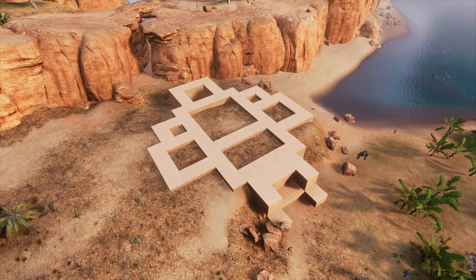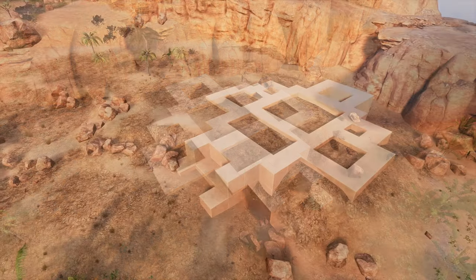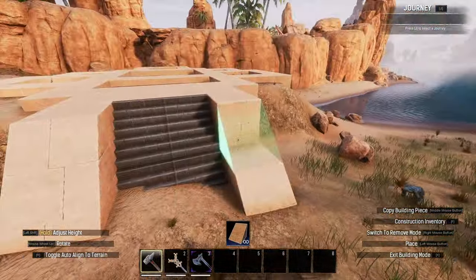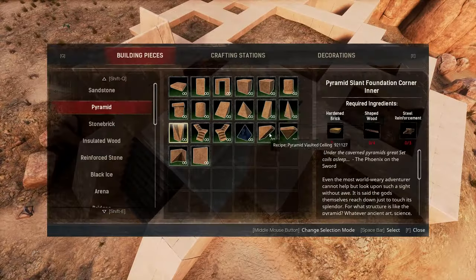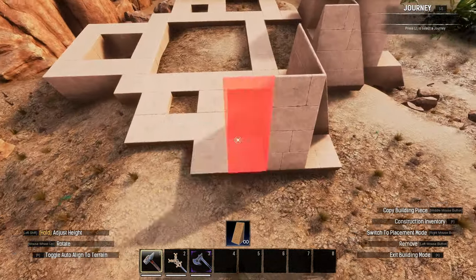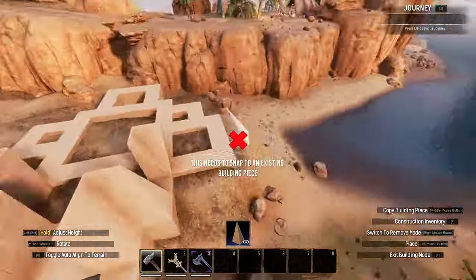I started off with the base plate, using pyramid foundations in the same fashion as shown on the blueprint. I built a staircase section at the front and used pyramid ramps to smooth it in, then used pyramid slanted walls to build up the exterior ground floor wall. This will not go all the way around, but will encompass a good section of the build to give it some shape. Where I cut the pyramid slants off, I'll transition into regular pyramid walls.